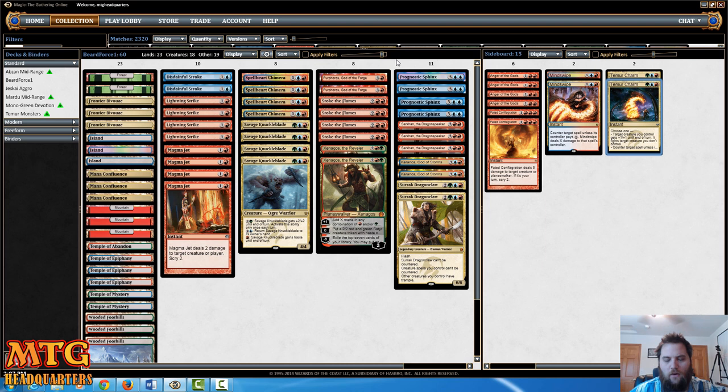But this is Beard Force 1, version 1.0. Flavor win suggestions from you in the comments below would be awesome, along with thoughts about the sideboard. I think I have enough counter magic in there, but I could take out Mind Swipe and Temur Charm — so there are about four available sideboard spots. I'm also thinking about dropping Purphoros, so that's two main deck spots. I'd like to match up better against Abzan, but Control is probably the bigger matchup problem. Against Abzan I can usually outrace them, and I've done it many times. I match up well against Abzan, but if they get a couple Siege Rhinos out and I don't have Disdainful Stroke, I just lose.